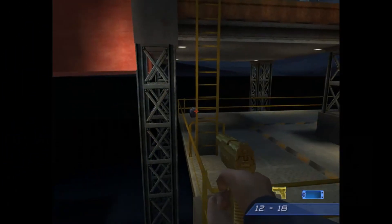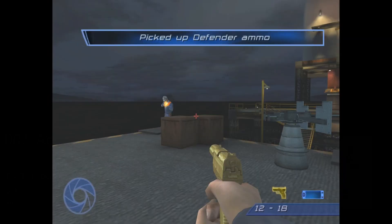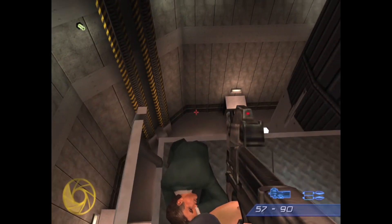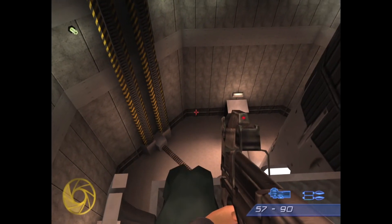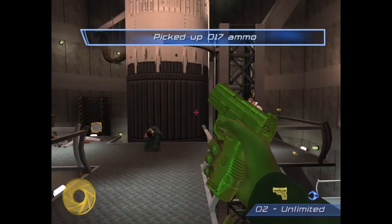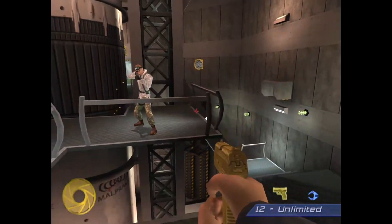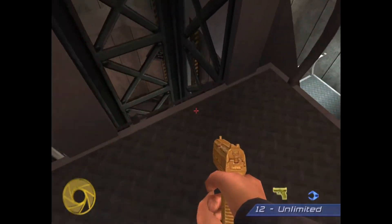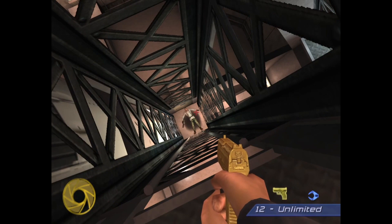Under normal circumstances, NPCs can't fall from any degree of height — they're confined to the platform they're standing on. However, there are a couple of creative ways to make them fall. By pushing a crouched hostage off a ledge, or witnessing the rare event of this enemy walking over this ladder, you can see an unused animation where NPCs react to dropping and then land on their back. Twice.